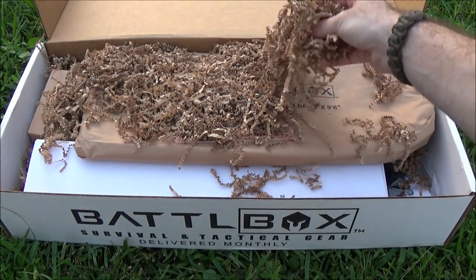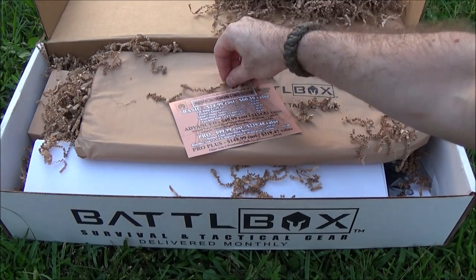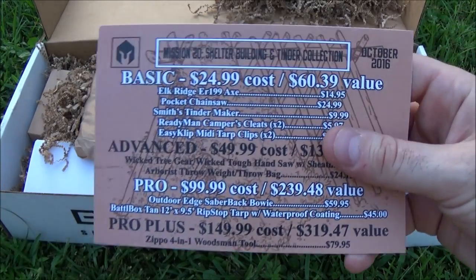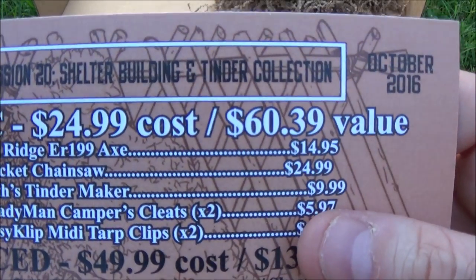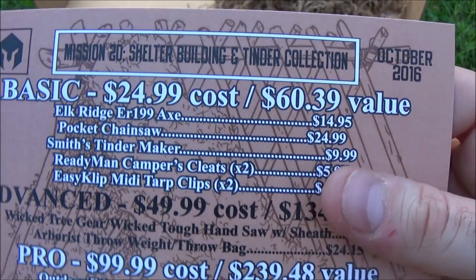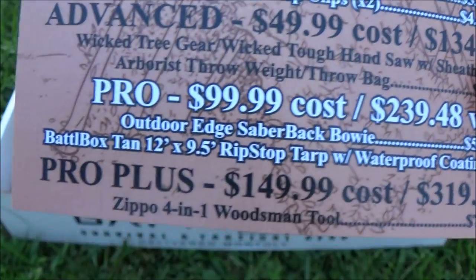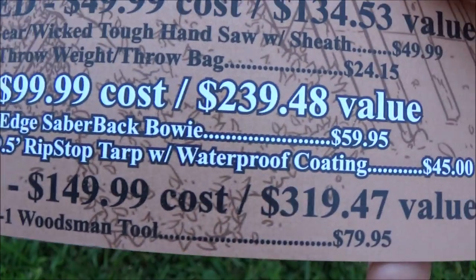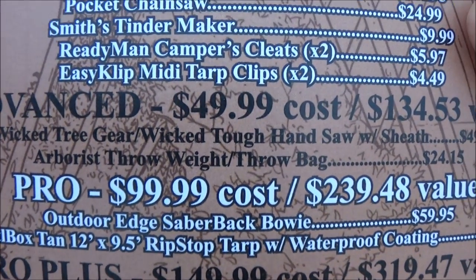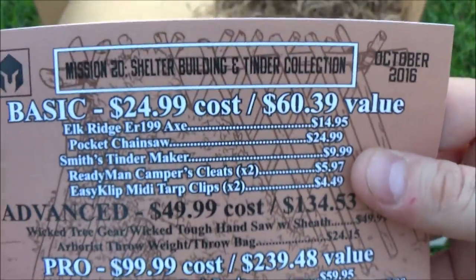As usual, we got our packing fluff, so that's nice. Here is Mission 20: Building Shelter and Tinder Collection. This is kind of cool because it could go with the fire-starting box they had before. Pro Plus is what we're looking at — $319.47 value. I'm pretty excited to see everything that's in here. It looks pretty awesome.